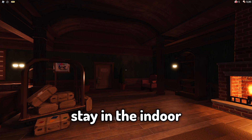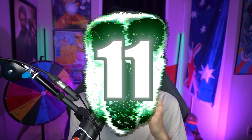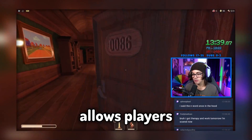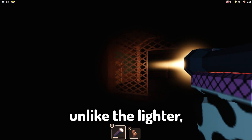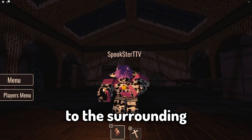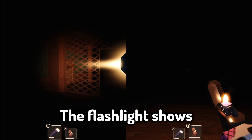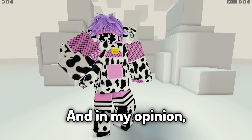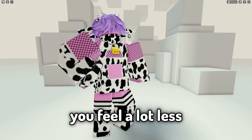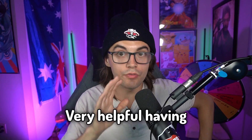Fact number ten: unlike the lighter, the flashlight will stay in the inventory even when its batteries have fully drained. Fact number eleven: the flashlight allows players to move through dark rooms more easily, lighting up the way in front of you — unlike the lighter, which simply provides light to the surrounding area only. This comparison is literally night and day; the flashlight shows you so much further down the room than the lighter does.